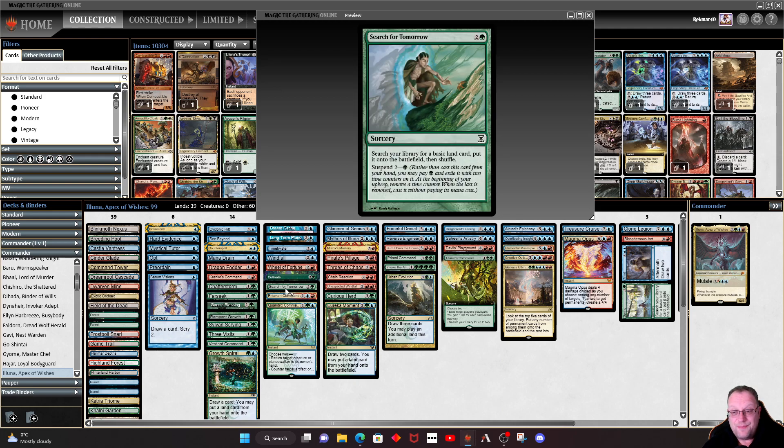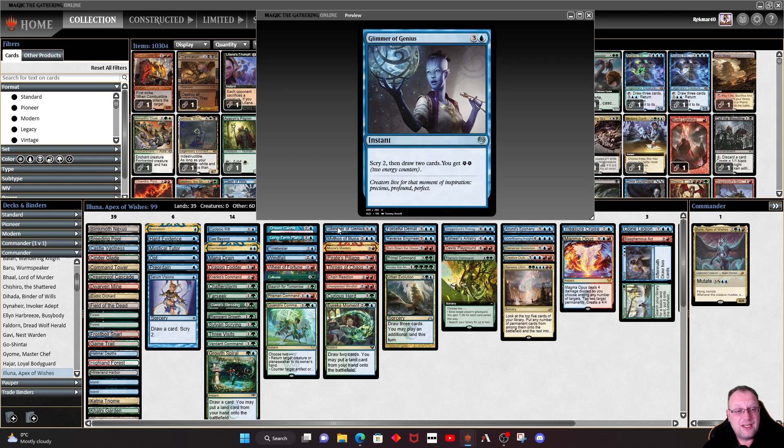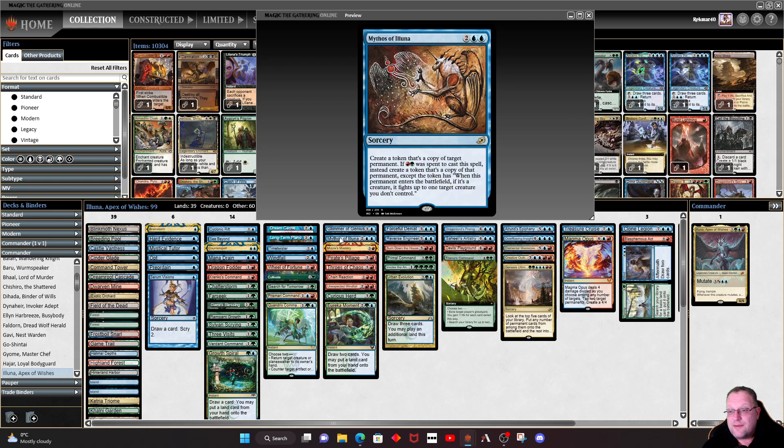Cultivate gets a couple of basics, along with Search for Tomorrow. Prismari Command lets us filter through our deck and get a Treasure token to get Eluna out a little quicker. Quandrix Command is mainly there to shuffle anything back into our library if we've made a mistake and to bounce something. Glimmer of Genius helps with the scrying aspect. Mythos of Eluna is in here because we're playing Eluna — it's quite nice because you can copy an opponent's artifacts if you need ramp.